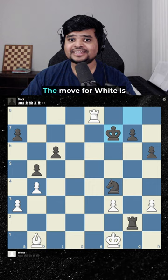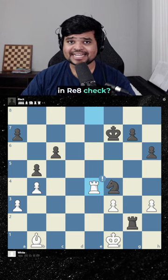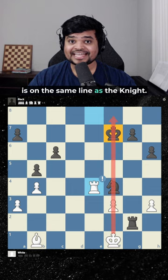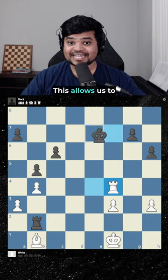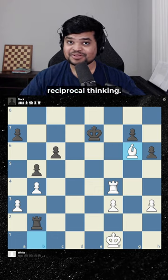Can you see it? The move for white is Rook e4 now. Why does this work after adding in a check? Well, the difference is now the king is in the same line as the knight. So if they try to counterattack our bishop, we take the knight with check. This allows us to save our bishop, and white is winning. This is the power of reciprocal thinking.